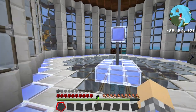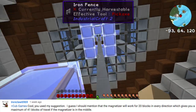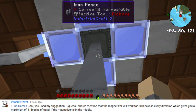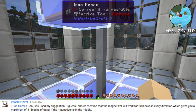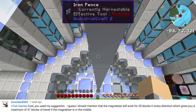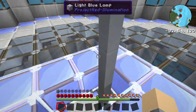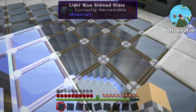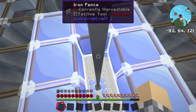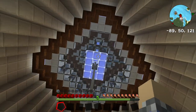I want to draw attention to this comment on screen where someone pointed out that the little doodads we're using - the magnetizers, I think - will definitely carry a current across 40 iron fences, but not all in a row. That's only 20. So if we want to get 40, we'd have to move it to the center. I could have used the magnetizer right in the middle and run cables underground to it, which probably would have worked a lot better.